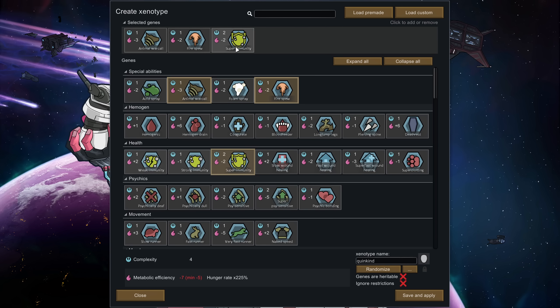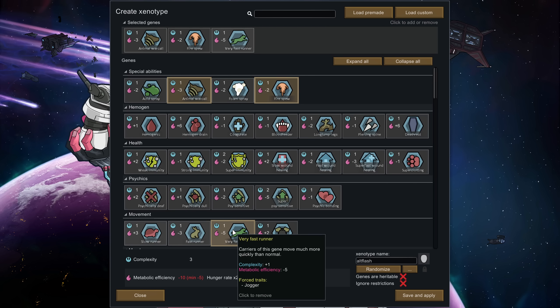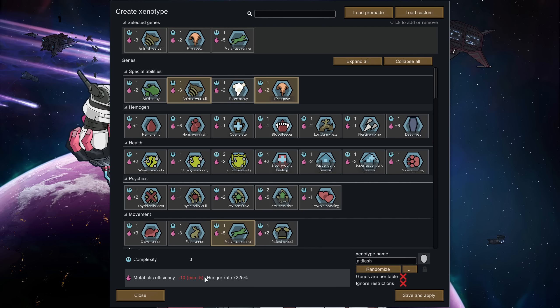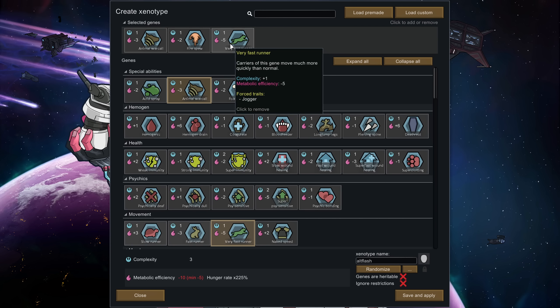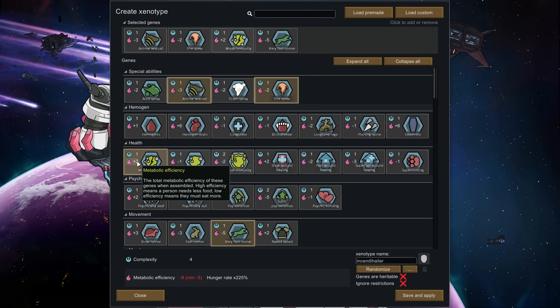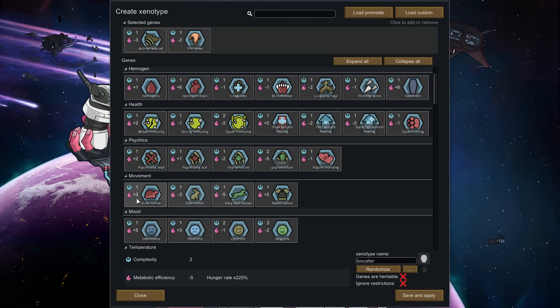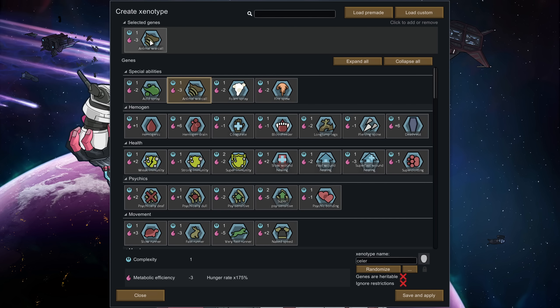Let's give them very fast runner — it makes them a jogger by default, but that costs five points which puts you way over the cap. What you can do is put on negative genes. For example, weak immunity means you recover from diseases more slowly, but it reduces your cost. By giving yourself some bad traits you can counteract the good ones. You could make pawns that are very specific, like a slow-moving pawn with lots of toughness — a complete tank. But you're going to have to balance things out; there's no such thing as a free lunch. There will always be negatives you'll have to build into your pawns.